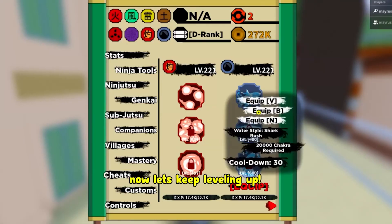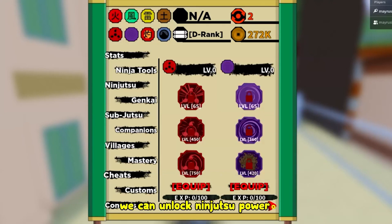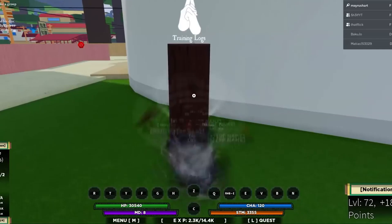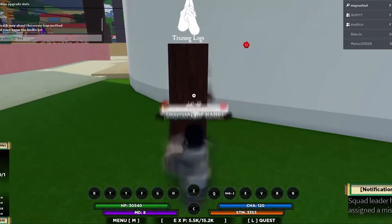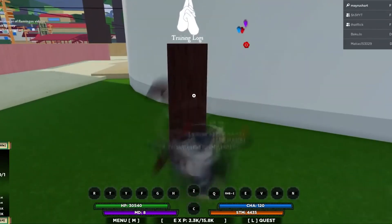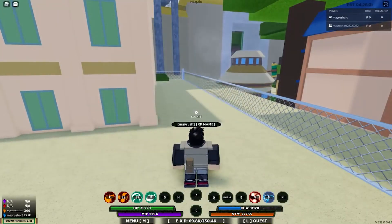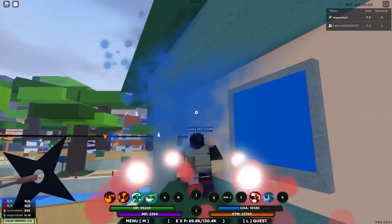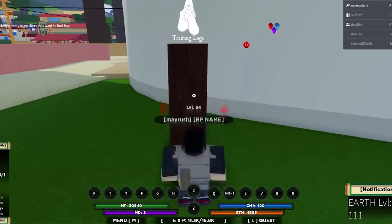Naruto. Now, let us move on to Naruto. For the fans of Naruto, follow these steps to make your favorite character in Shinobi Life. First, start with the hair and the hair color — hairstyle number 2 resembles the most with our hero. Set the hair color accordingly. Now, glide across the face section and you will find that face number 8 matches with Naruto a lot. Also, set his eye color to blue.